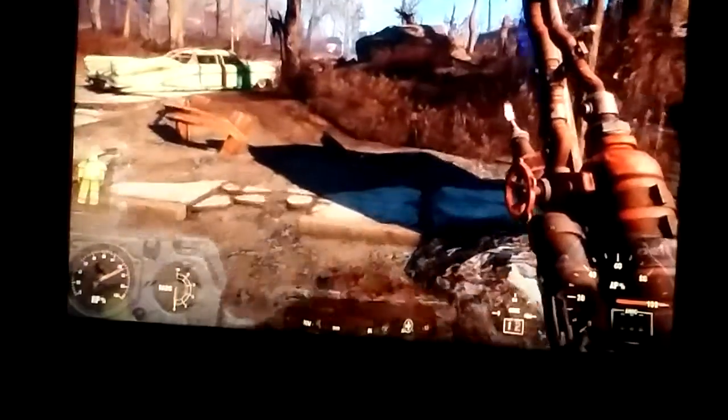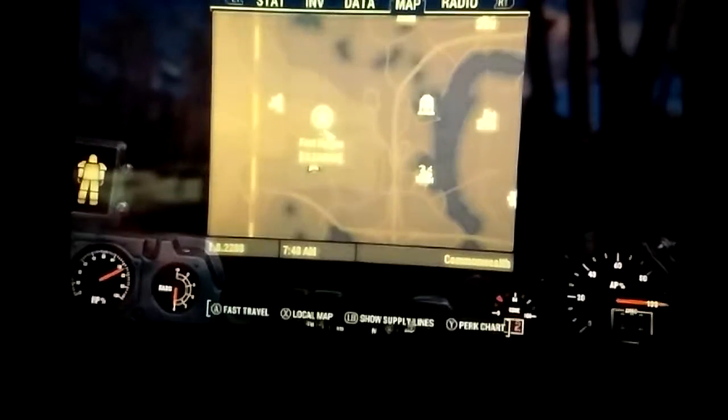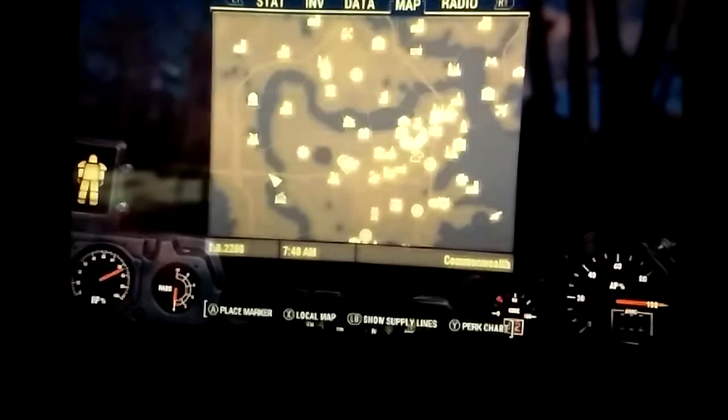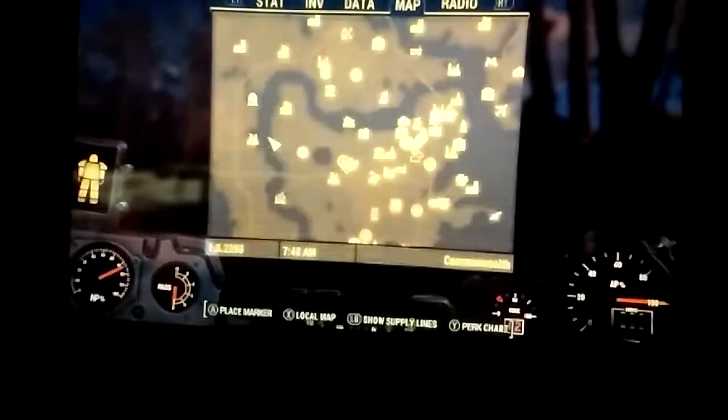Time to show you the exact location of this place. It is just directly south from Sanctuary and Vault 111, and directly south of Fort Hagen. Once you go to Diamond City, located right here, you go to Nick Valentine's office — it's a detective agency that will help you find your son.